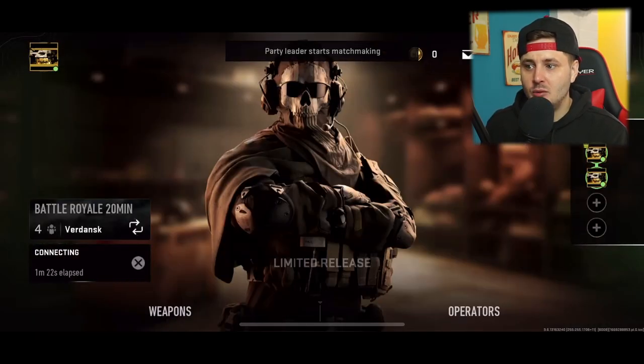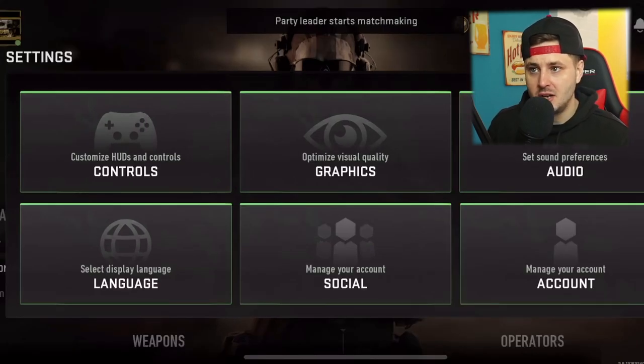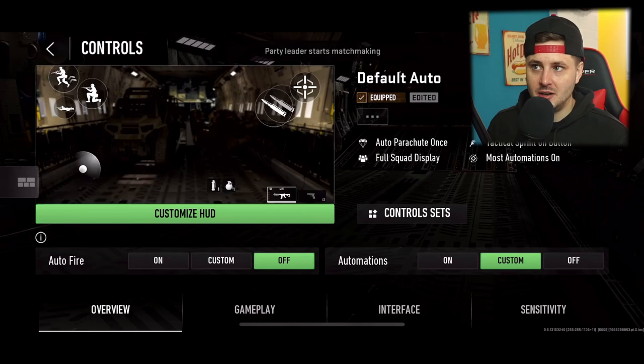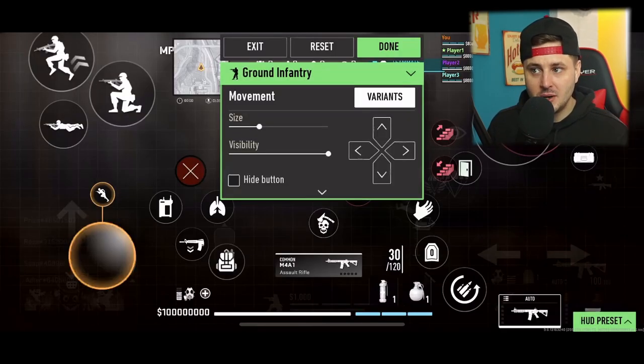Right here you can see the settings currently in the game — this is probably going to change towards soft launch. You've got Controls where you can customize the HUD and controls. You can optimize the visual graphics as well. In Controls, top right, you've got default auto, but you can customize your HUD, select auto fire, and have automations on or off. It's going to be confusing.